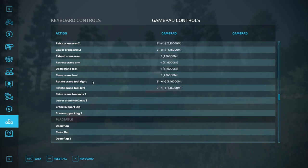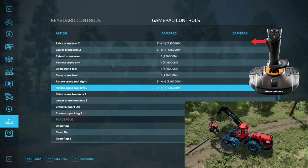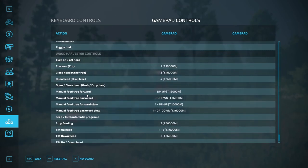Rotate crane tool right rotates the head clockwise, and the standard control is right stick to the right. Rotate crane tool left rotates the head counterclockwise, and the standard control is right joystick to the left. Now let's take a look at the wood harvester controls input bindings.